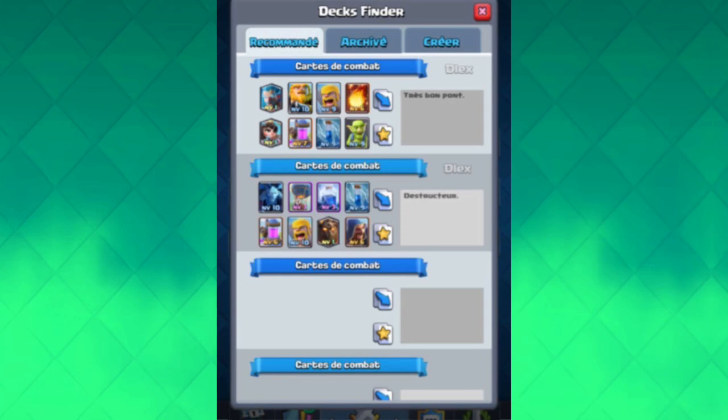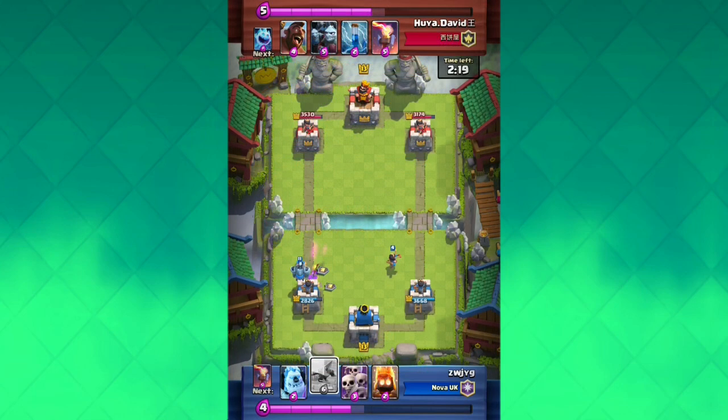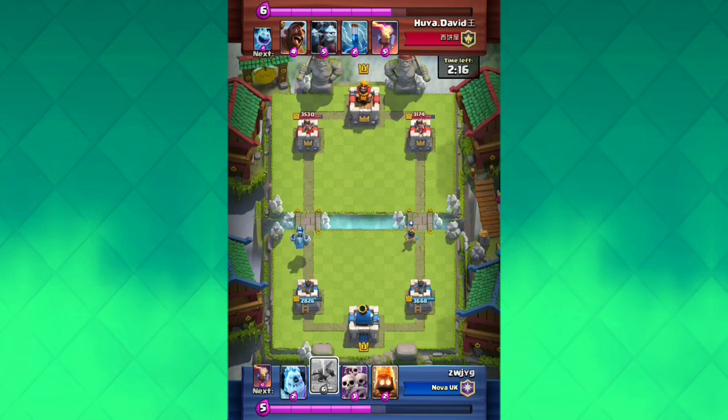At the top you can see two more tabs: the Archived deck selections and the Creative deck selections. I'm not sure what the Archived section does, but for the Create Deck section I reckon you could create your own deck, give it a comment, and share it so other people can use it — maybe for clanmates looking for a deck. The creative tab likely means you can create your own decks and help other people out.